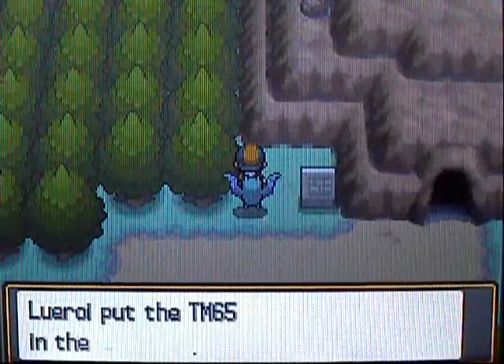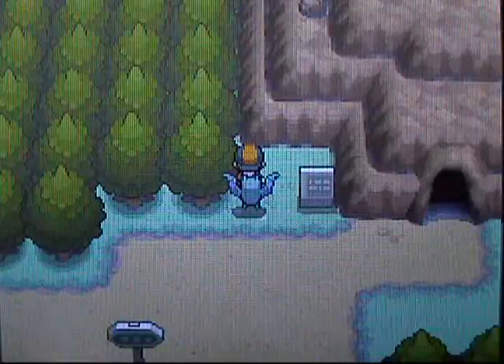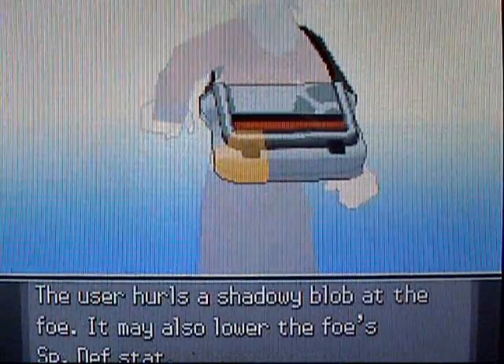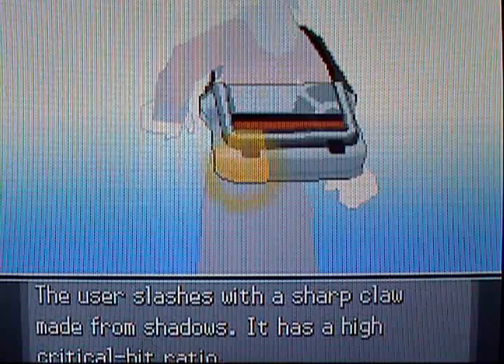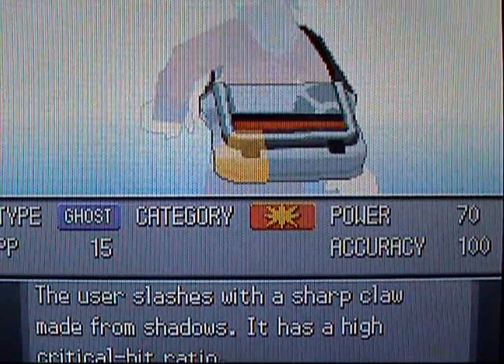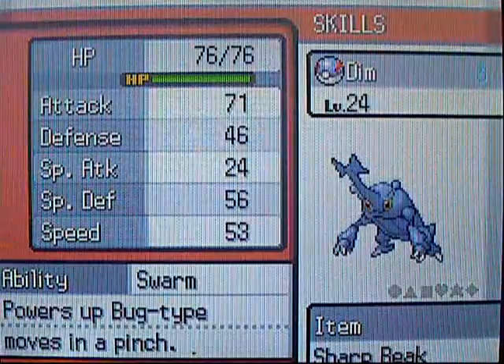Right here is TM65 Shadow Claw, and I'll go ahead and teach that to Heracross, because Heracross can learn it, so I might as well. It's super effective against Psychic types, so Heracross could use that since he's actually weak to Psychic. Shadow Claw's a pretty good move — it's Ghost type, 70 base power, with a high chance of a critical hit, so not a bad move at all.